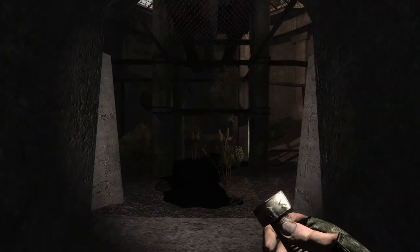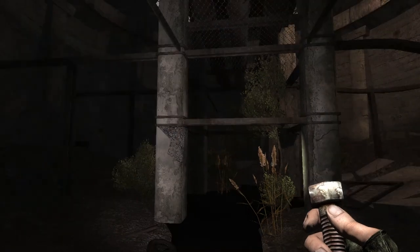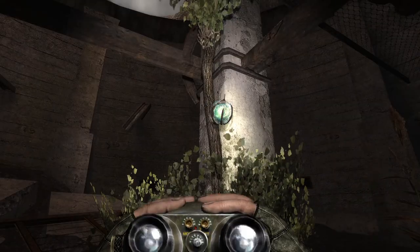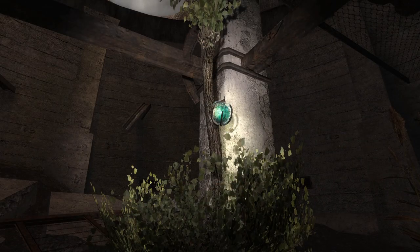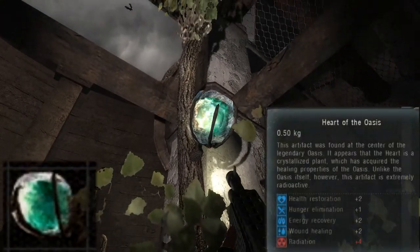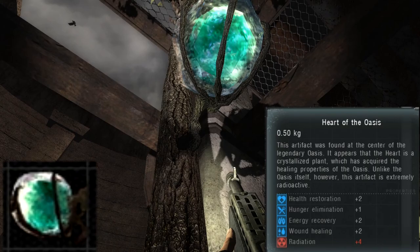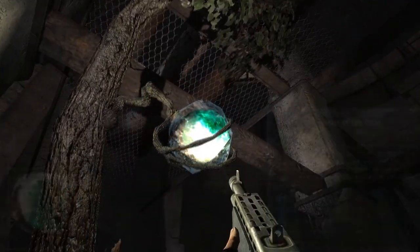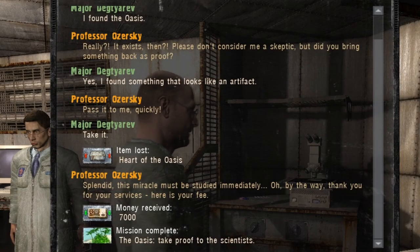The Oasis is a small pool of anomalous water that quickly heals all wounds, restores endurance, and cleanses radiation poisoning. From this water have grown some interesting plants, and more specifically a unique plant artifact called the Heart of the Oasis.